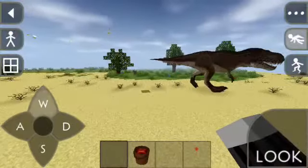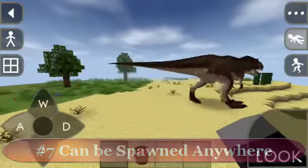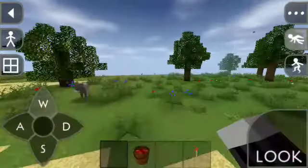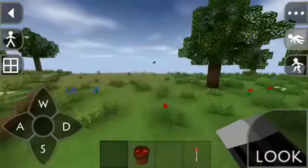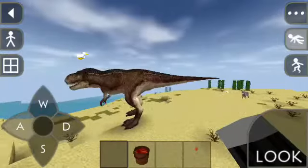At number 7, the T-Rex can be spawned at any biome. As you can see, it's now on the desert biome. Of course, it can be spawned in a normal biome just like this, and of course in a snow biome, it can also be spawned.